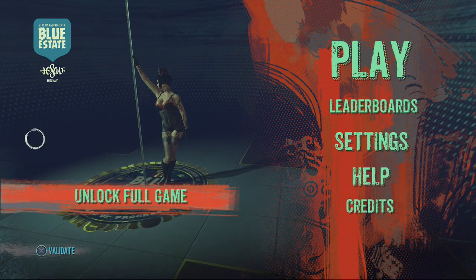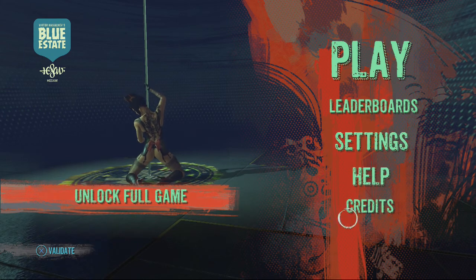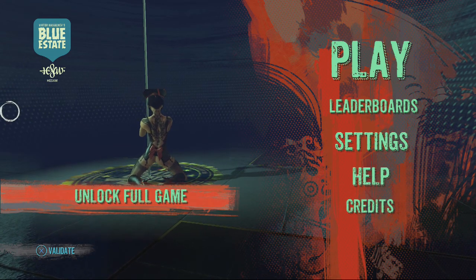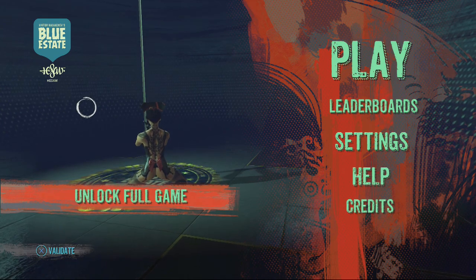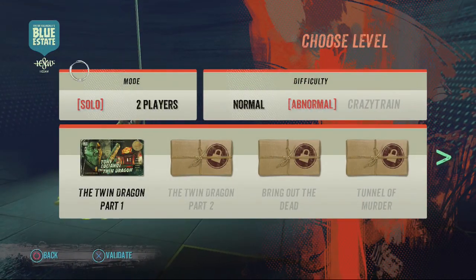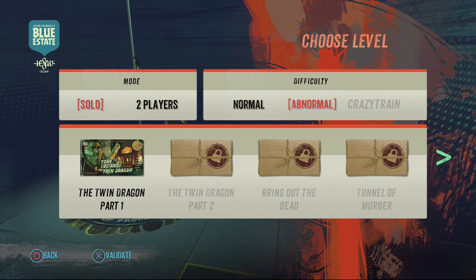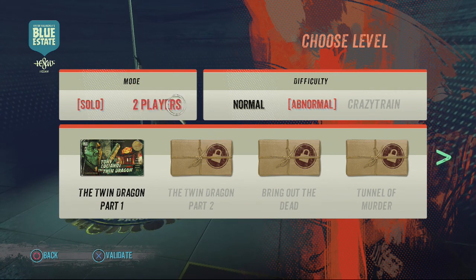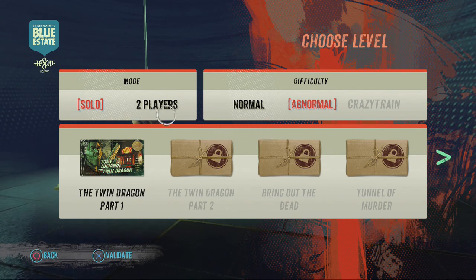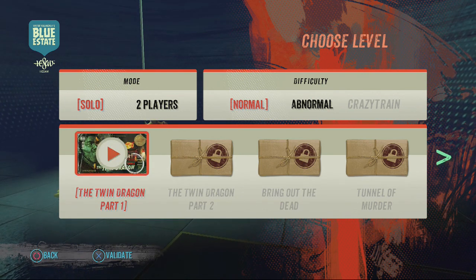Alright, enter at your own risk. We have a scantily clad woman here. So we have play, leaderboards, settings, help, credits, and unlock full game. As I mentioned before, this is just the demo. Keep gyrating on that stripper pole — okay anyway, let's go to play game. Can you tell I'm already in a silly mode? The calibration still feels weird. Pressing L1 re-centers the cursor. We've got solo, two players, normal, abnormal — I'll go with normal. Let's go to Twin Dragon part one.